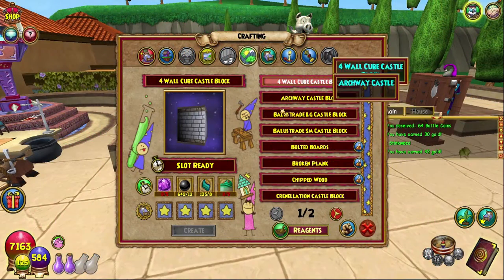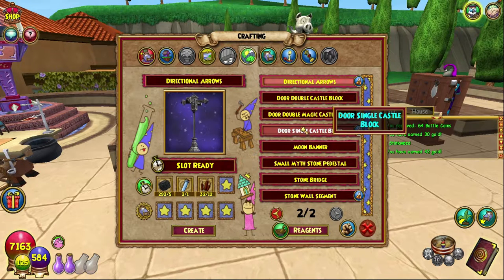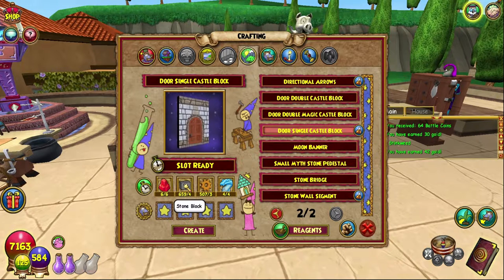Let's find it — it is outdoor, somewhere... Door Single Castle Block, boom! We need six rubies, which you can go get from any of the starting reagent vendors, so Croquetopia or Wizard City. I usually go to Croquetopia just because it's closer to the spiral door. Stone blocks — I have a video on them — the Athenium or the Shadow Palace are really good places to go.